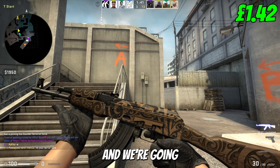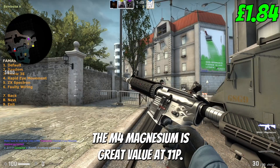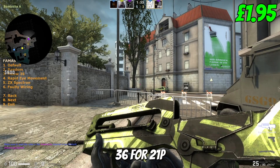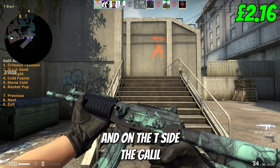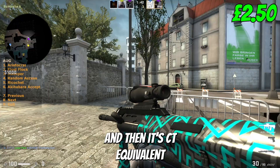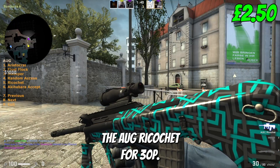Onto our rifles, and we're going with the AK Uncharted for 42p. The M4 Magnesium is great value at 11p. Next up, the FAMAS Meow 36 for 21p. And on the T-side, the Galil Cold Fusion for 16p. Staying there, we're going with the SG Heavy Metal for 18p, and its CT equivalent, the AUG Ricochet for 30p.